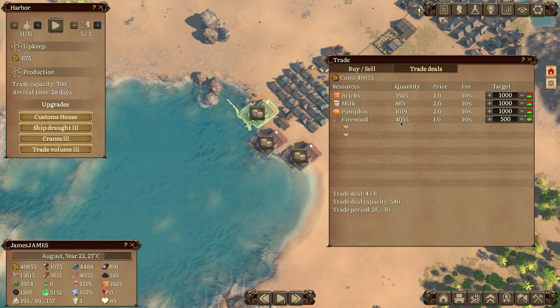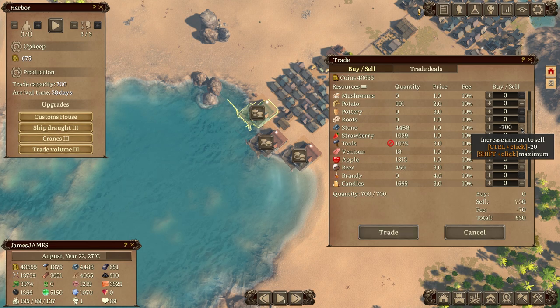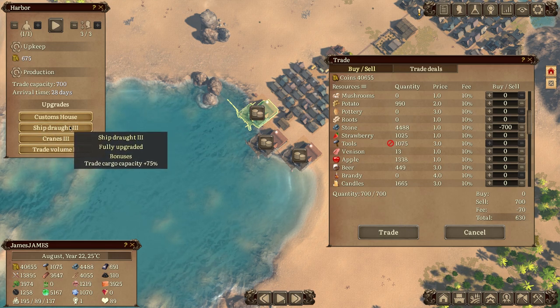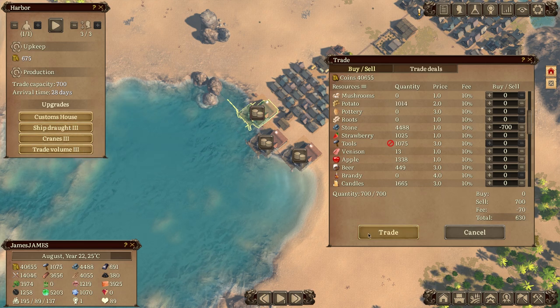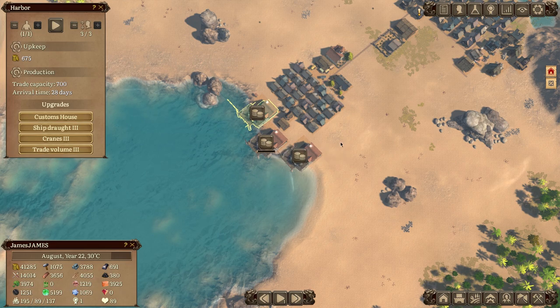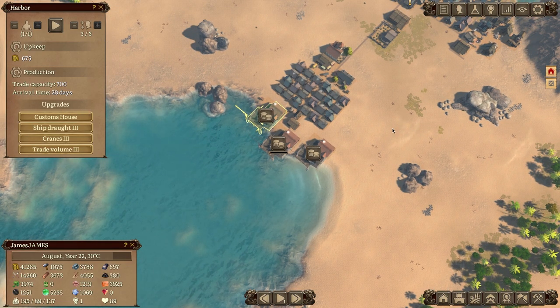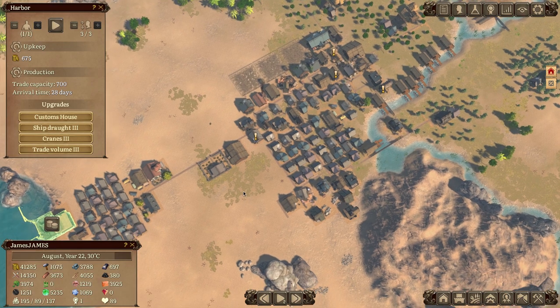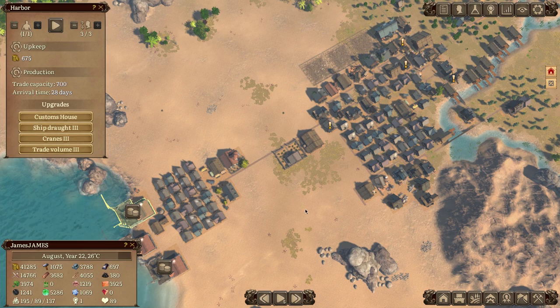To sell bricks I have to go to each dock and set each trade deal individually. You can also set targets to buy items — say strawberries or stone. I'm selling 700 stone; the base capacity of this dock is 300, but I paid into upgrades to increase cargo capacity by 75%, which is why I can do 700. The money is exchanged immediately — there's no boat animation, it just says 'rival times 28 days' and the sale is done.